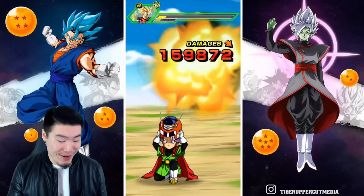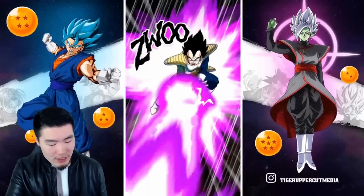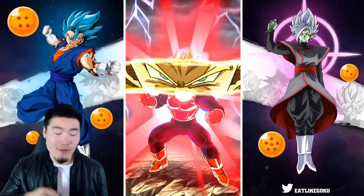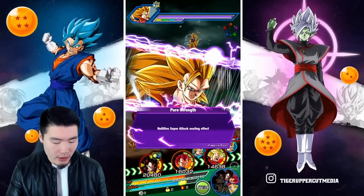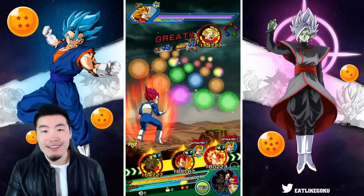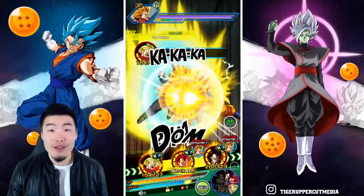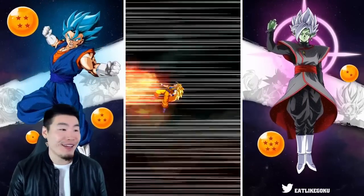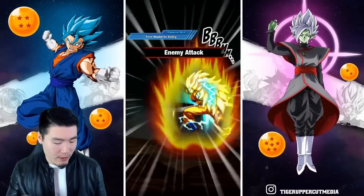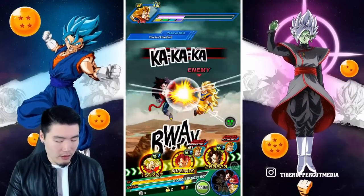Getting back to this kid — he is absolutely annihilating the event right now. Even with type disadvantage we're still taking regular hits for double digits. Things are going smoothly, a lot faster than before. I'm trying to get these team showcase videos on the Legendary Goku event to under 30–35 minutes because they've been going really long. It's a pain to edit and upload longer videos, so I'm trying to get through this quickly but also carefully.